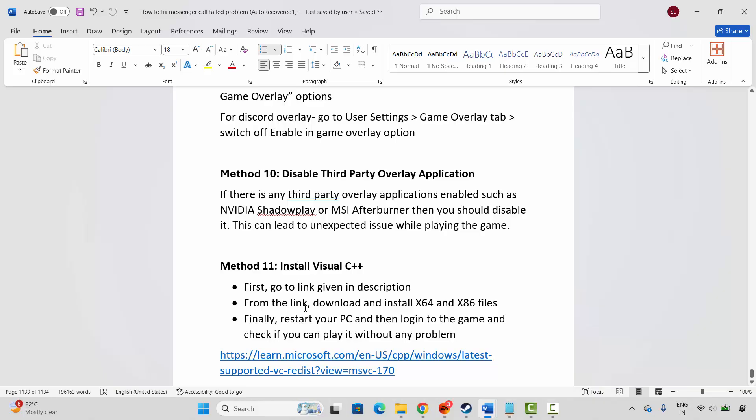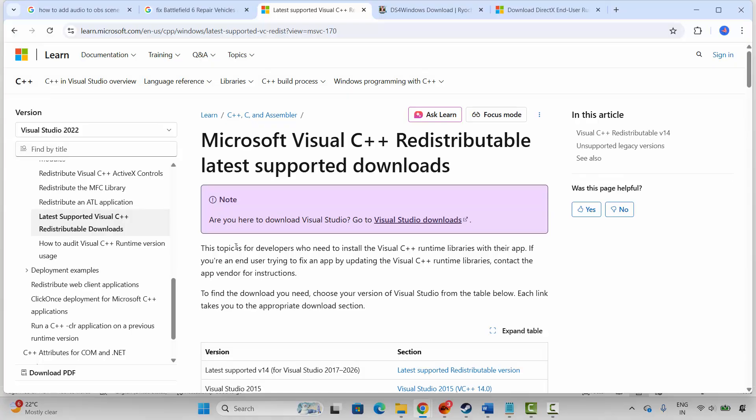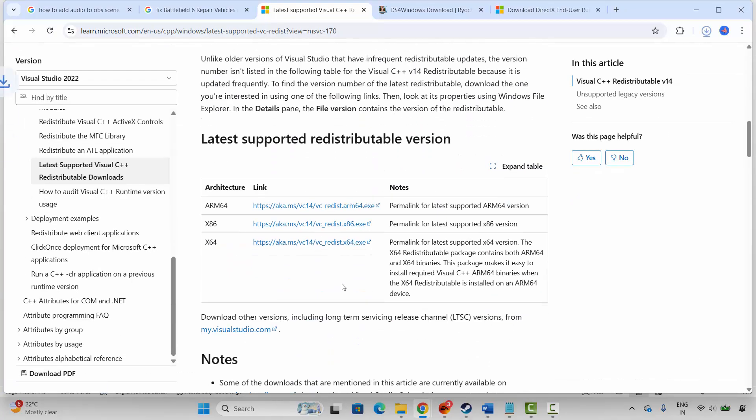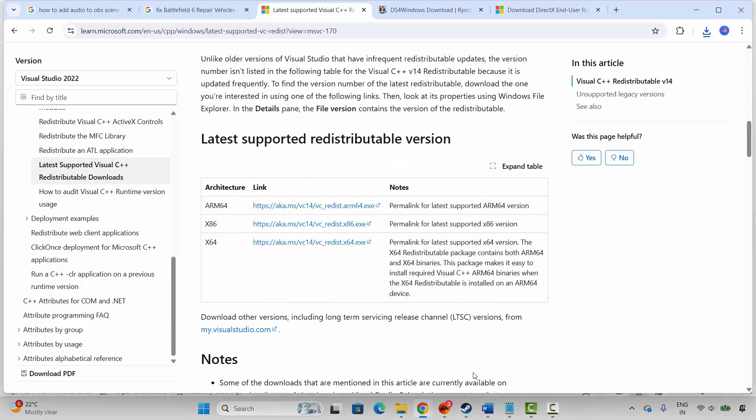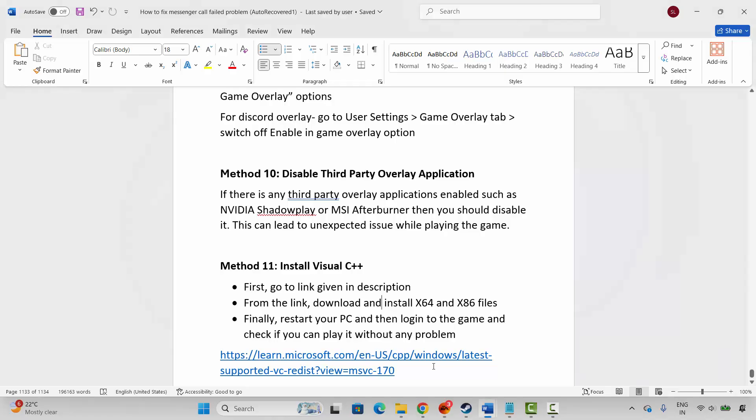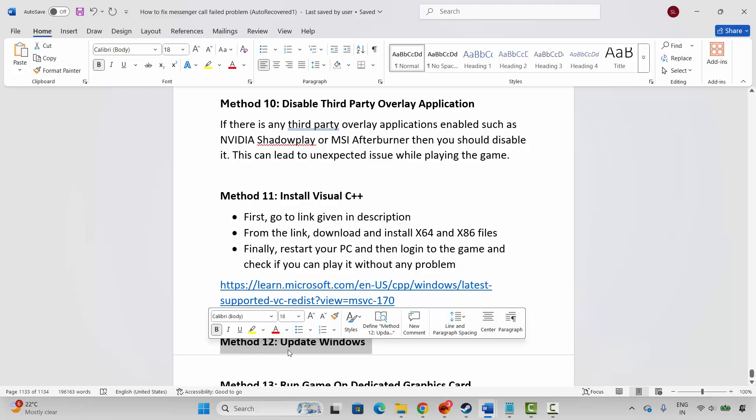The next step is to install Visual C++ files. I have provided the link in the description — copy and paste it in your browser, or search for Visual C++ files on Google. Once the website opens, scroll down and click the download link. Once downloaded, open it and choose the Repair or Install option. Wait for the setup to complete, then restart your PC and try to launch the game.